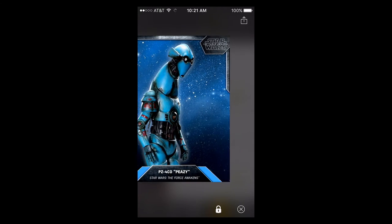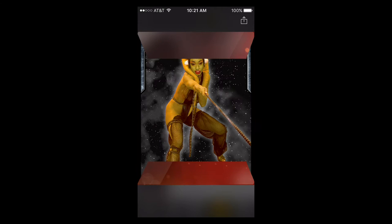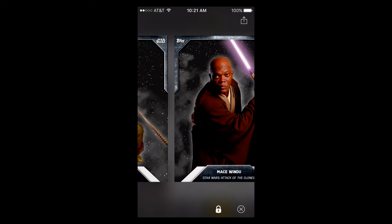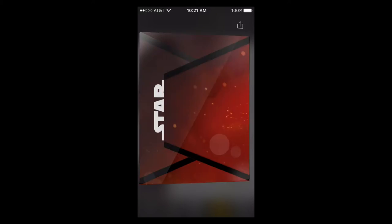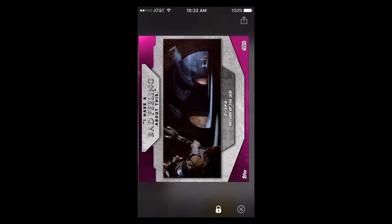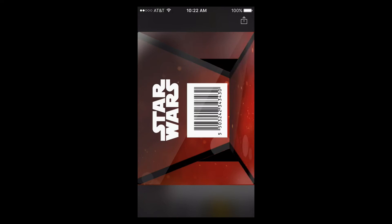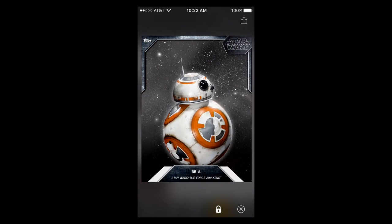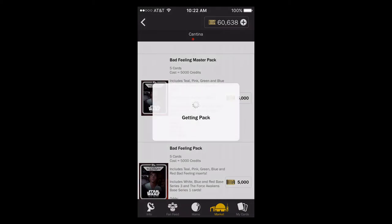There we go - there's an insert, I don't know which one it is, but we pulled one of the new ones. I'll go check in a second and see if it loaded. We'll go down to about 60k and then go check. There's an old pink - not really what I wanted but I'll take anything at this point. And there's another new one - I can't tell, these are probably two teals, that's my guess.